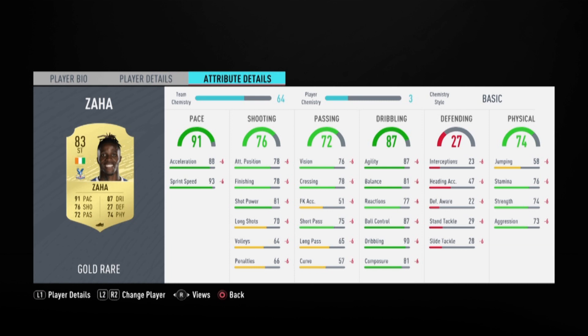Let's take a look at his in-game stats. He has got 88 acceleration with 93 sprint speed, 78 finishing with 81 shot power, and 70 long shots. For his passing and dribbling stats he has got 76 vision, 75 short pass, 65 long pass, 87 agility, 77 reactions, 87 ball control, and 81 composure. For his physical stats he has got 58 jumping, 76 stamina, 74 strength, and 73 aggression.